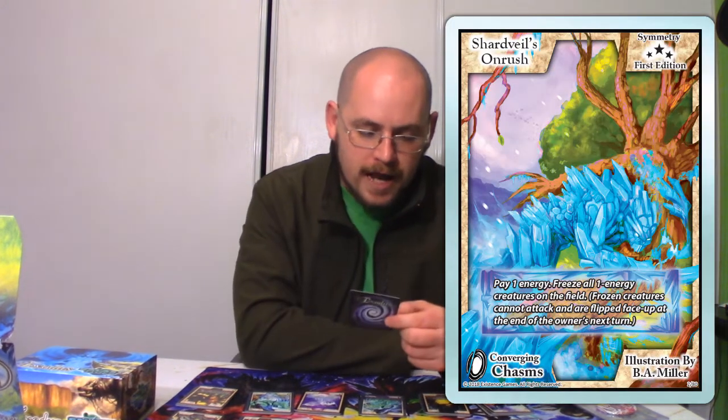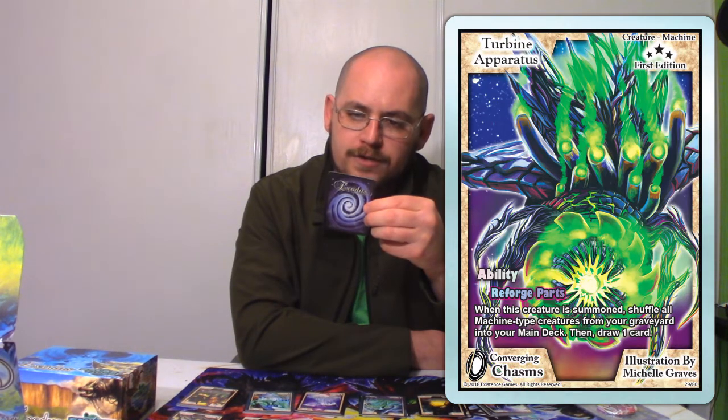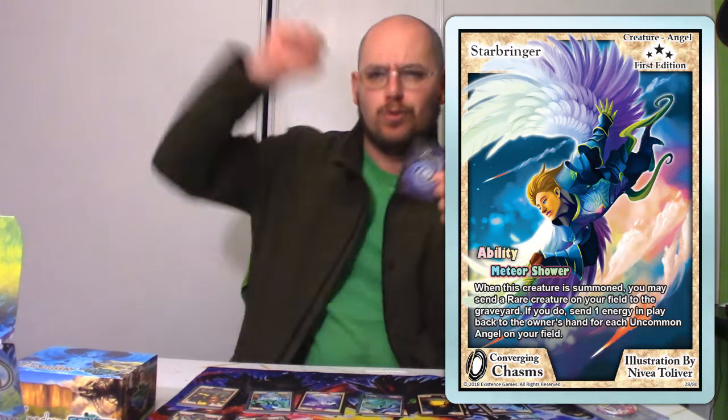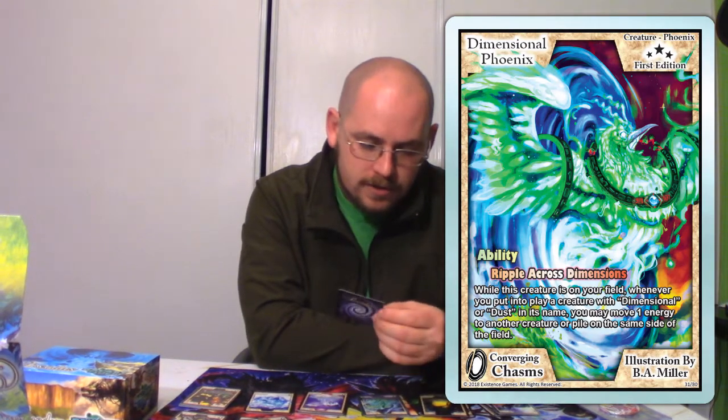Let me go through the rare cards from Convergent Chasms. It's another Shard Veils on Rush. We've got a rare Symmetry — A Roaring Sanctuary. Turbine Apparatus, Creature Machine. Starbringer — it's an angel. And now for the other angel, which is also a mist-formed creature: Cassell the Unvanishing Paladin. And the last one is a creature card — Dimensional Phoenix. That's all the cards from Converging Chasms.